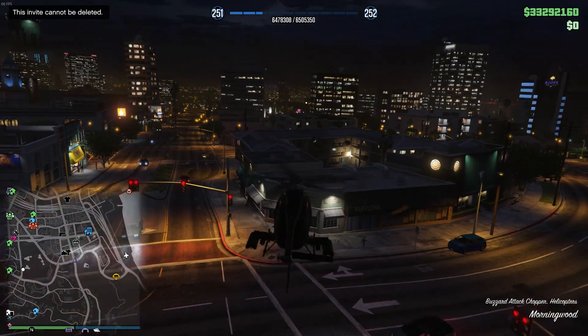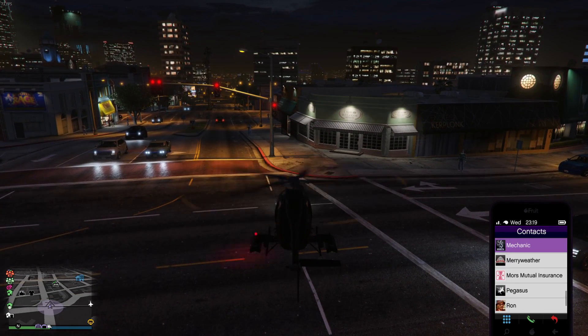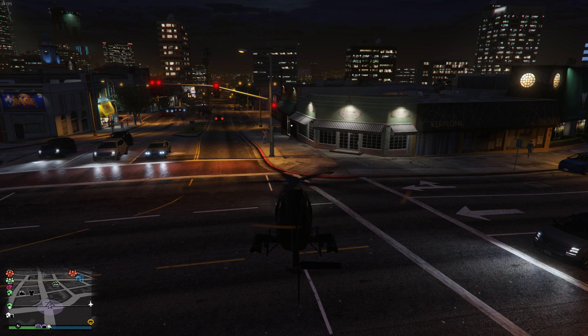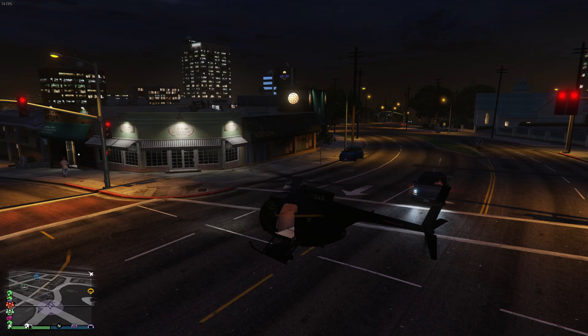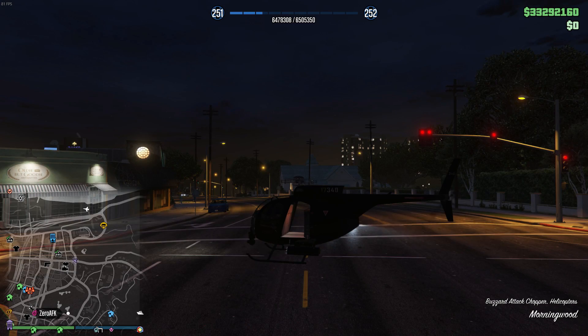Now there are some options — you could steal an NPC car, that's fine. Or one thing I've actually been doing a lot lately is you can become a CEO and call any of the CEO vehicles, because somehow that still works. So you could call a Buzzard to go get your personal vehicle Buzzard, or call a Havoc to go get your personal vehicle Havoc, or any of the other planes or aircraft — but what if you just want the thing right next to you?